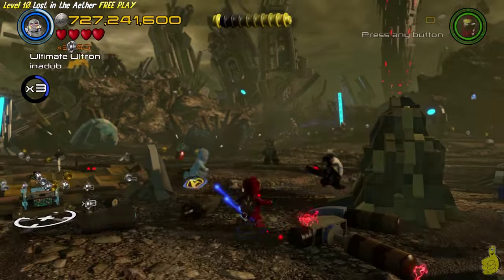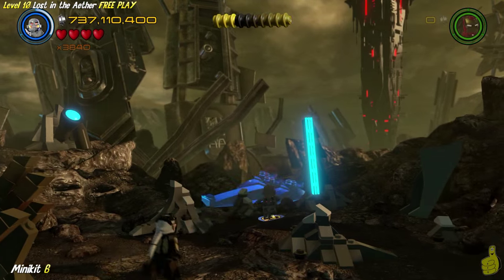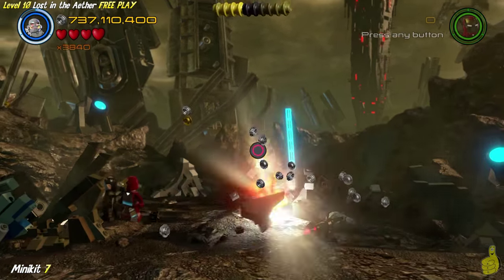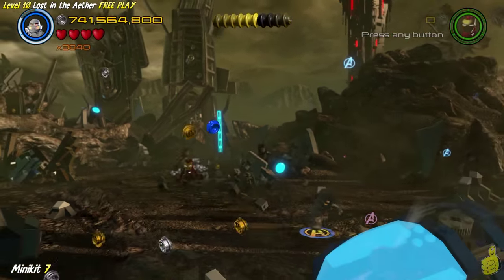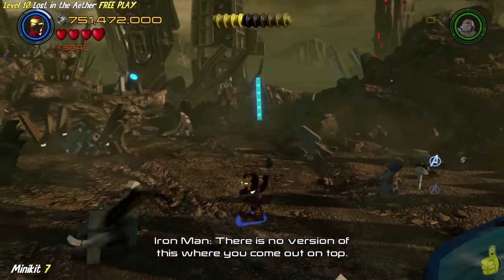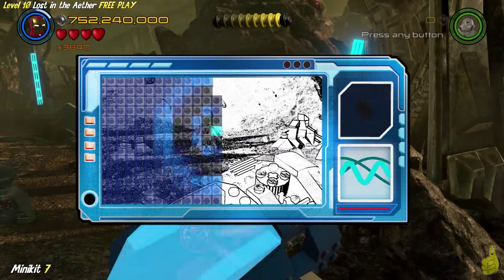All these guys just attacking us - it just never stops. We're going to switch on over to Ultimate Ultron and head to the back right middle of the section. Look at that - some cosmic bricks we can manipulate and we can grab that minikit. Just over to the right, if you kind of hug that back upper wall and follow it along, you'll actually find another Avenger scan point. Lots of scanning going on here.